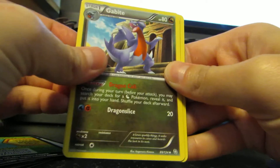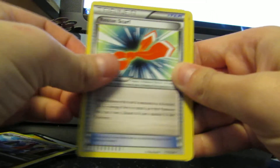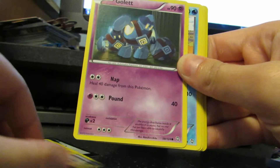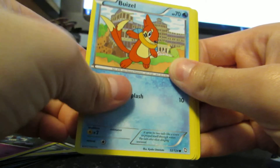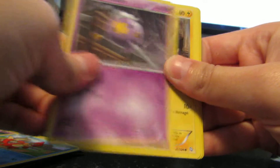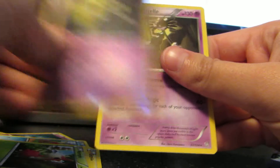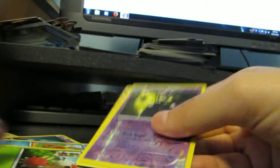So we have a Gabite, Rescue Scarf, Emolga, Gollette, Buizel, Drifloon, Electrike, Wyrmpole, Gothitell, Rare Rivers — and hey, look at that. That's cool when that happens.